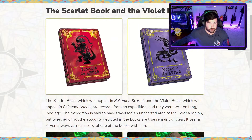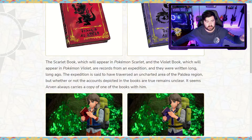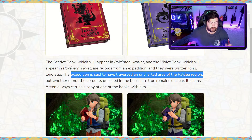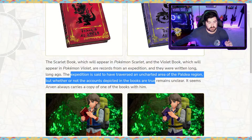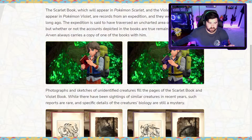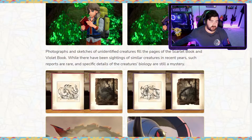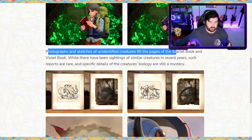The Scarlet book is going to be in Scarlet, and the Violet book is going to be in Violet. The interesting thing they say is that this records info from an expedition written a very long time ago. The expedition is said to have traversed an uncharted area of the Paldea region, but whether or not the accounts depicted in the books are true remains unclear. Photographs and sketches of unidentified creatures fill the pages of these books respectively.